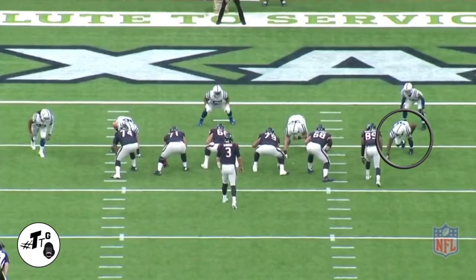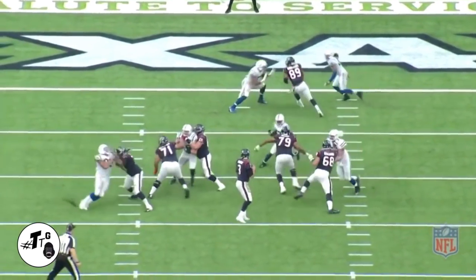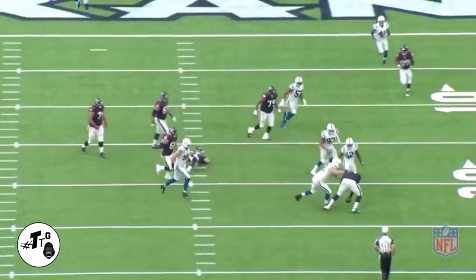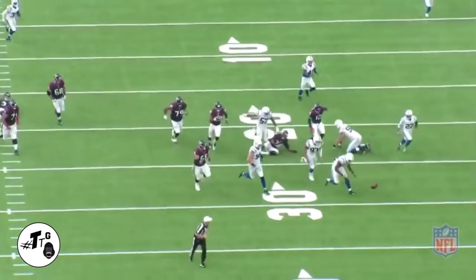Seven-tech empty personnel — Mingo chips Anderson on his inside release and does a delayed backside A-gap stunt. Mingo gets stopped by Alan but shares the sack-fumble. It becomes a fire drill and Mingo chases the fumble down.